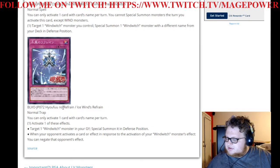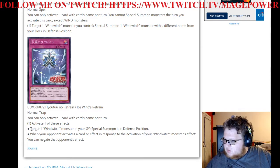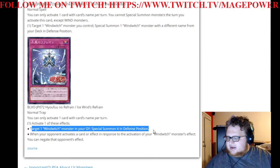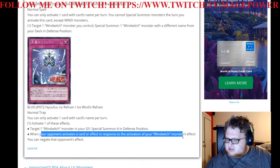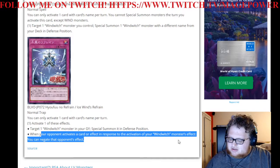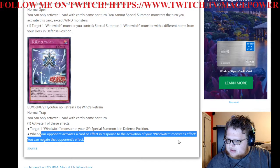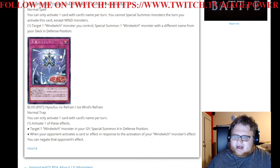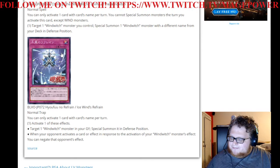Normal Trap: Ice Wind's Refrain. Activate one of these effects: target one Wind Witch monster in your graveyard and Special Summon it in defense — so you can summon back your Glass Bell and get its effect, cool. Or, when your opponent activates a card or effect in response to your activation of a Wind Witch monster's effect, you can negate that opponent's effect. So if you have this set and activate Ice Bell, you can activate this if they Ash Blossom. Seems good. I like this card — I know it's a trap, but I think it's actually not bad.